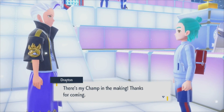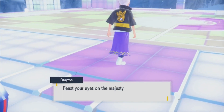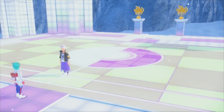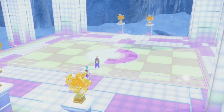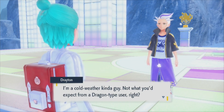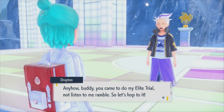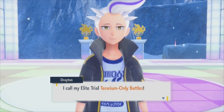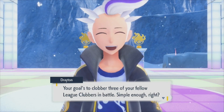Drayton says 'there's my champ in the making - let's hit the battle court.' We arrive at the Polar Plaza Battle Court - basically the same as the other plazas but colder. Drayton mentions he's a cold weather kind of guy, not what you'd expect from a Dragon type user. His Elite Trial is called 'Terrarium Only Battles.'